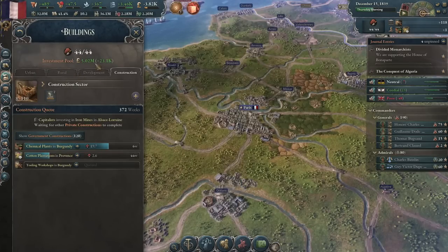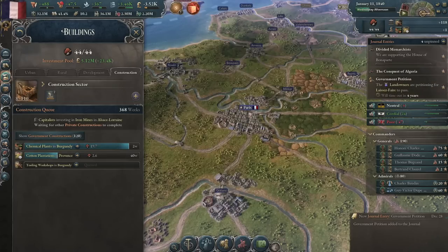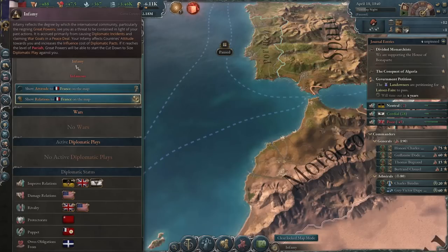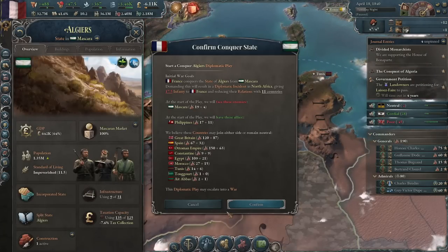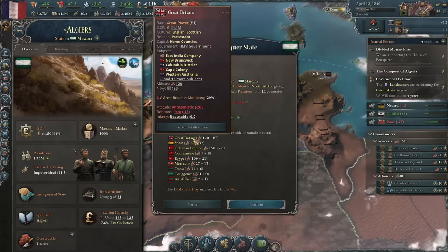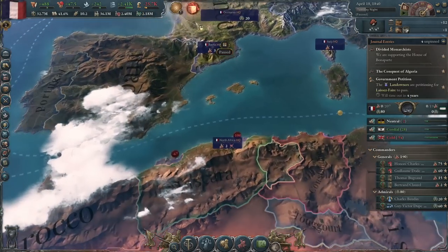The capitalists — spend some money, dudes, please. $5 million in the investment pool. The landowners are petitioning for laissez-faire. The infamy limit is 100, which is quite generous, I might add. So we're gonna start conquering Algeria. We conquered Spain, we'll conquer Algeria. I hope the UK and other friends do not get involved. Consider very deeply exactly how much you care about this random French invasion.